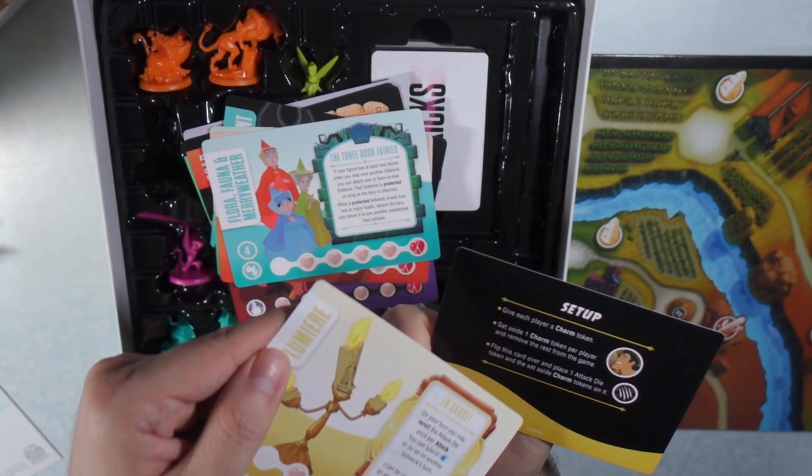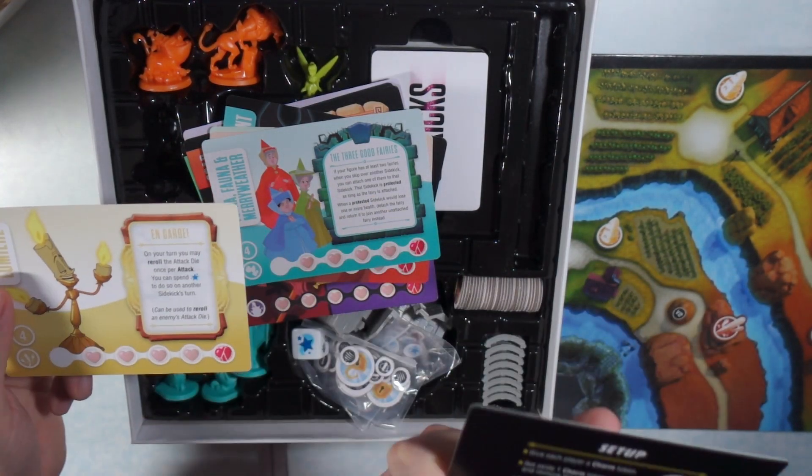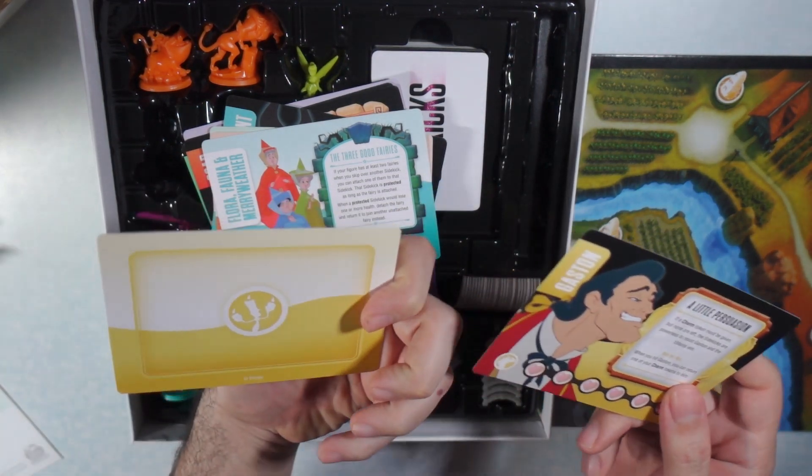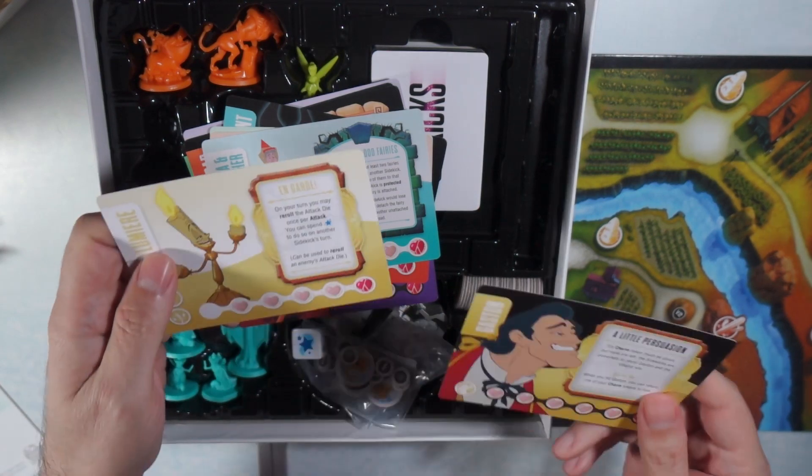The villain side is going to have special instructions on how to set him up. I usually wait until the very end to do that. On the back side of the hero card it just has some art.